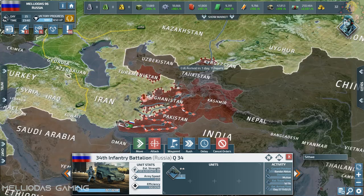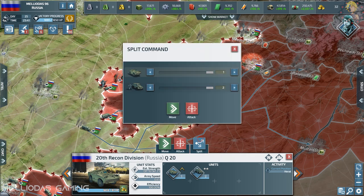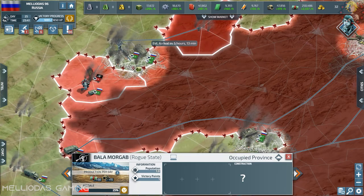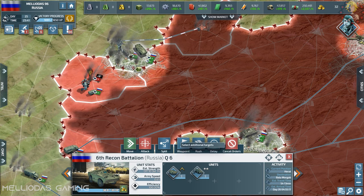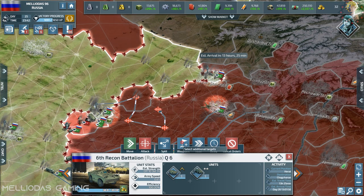I will try to send this infantry to take as many provinces as possible. The rogue state is so annoying — it is blocking my advancement. Luckily I intercepted them before making contact with the rogue state forces, so the artillery range will be useful here.